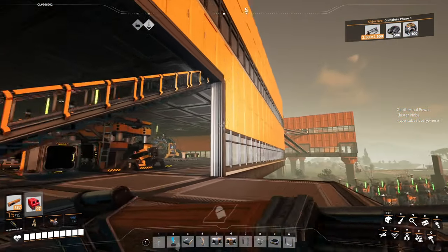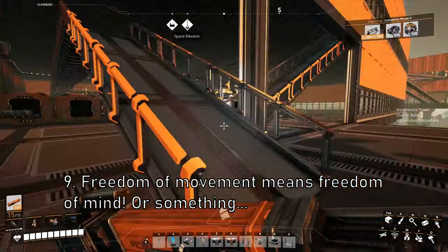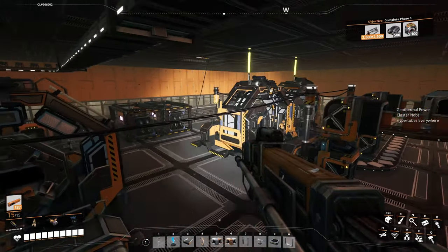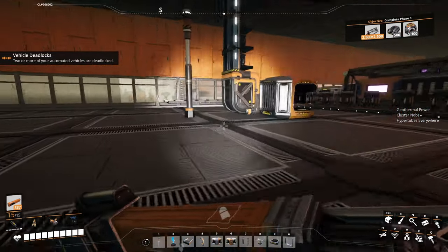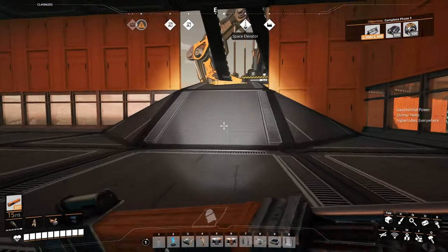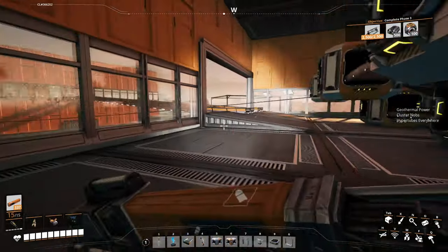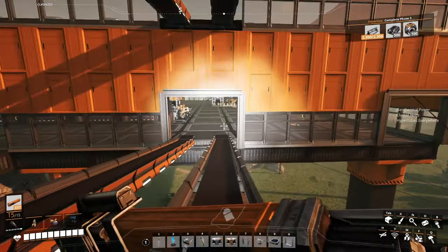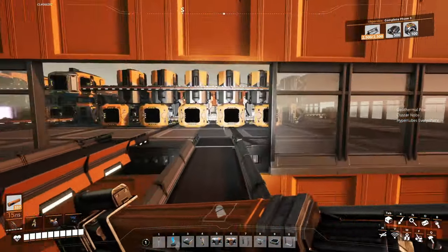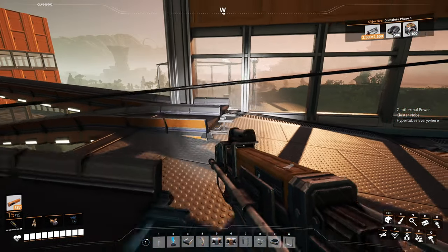Tip number nine: design movement into your factory. You don't want to constantly be running into belts and having to slide underneath them — that can be such a pain. Just make a catwalk so you can walk above everything. This also gives you a better perspective for building and modifying, and a nicer view of your factory. I even put belts as little people movers — between my two factory buildings I designed people mover belts so I can easily go from one building to the other along little walkways. You need to be able to move easily from one factory building or area to another.